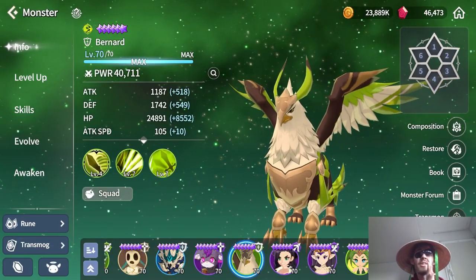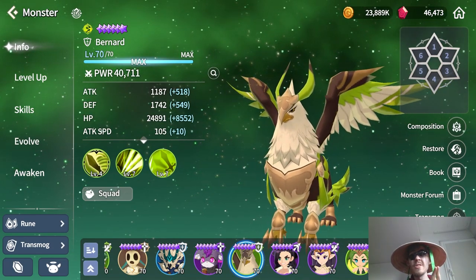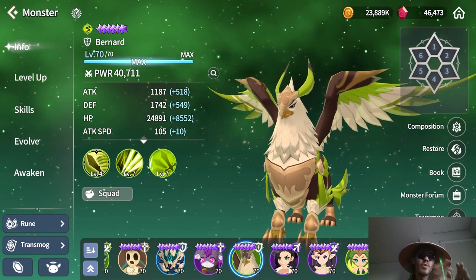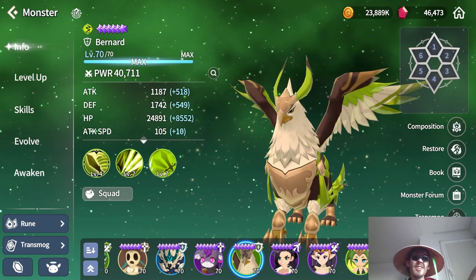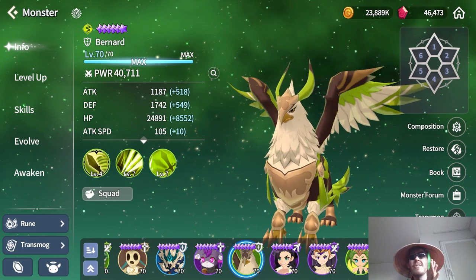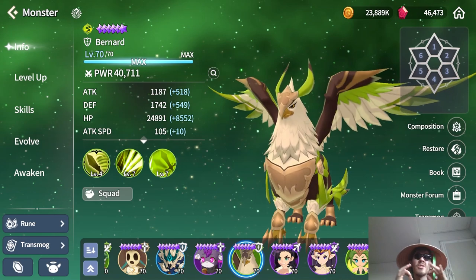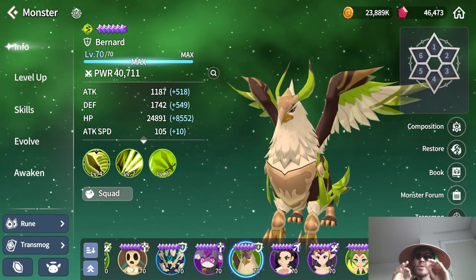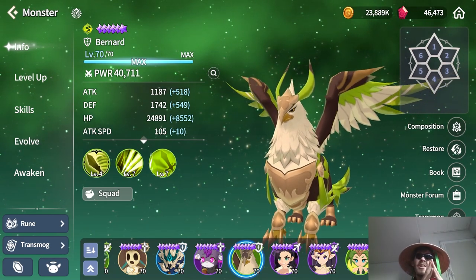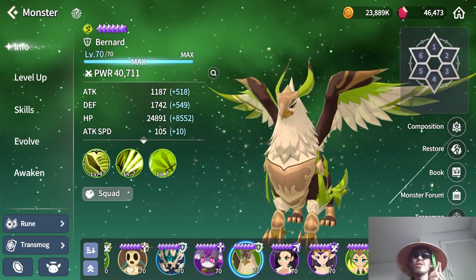Now let's start with four-star units. For this part it's super important to save up pretty much every piece you can get, because while three-stars you'll get quite a few dupes eventually, for four-stars it'll be pretty difficult to skill up — especially without a lot of four-star devil moms. For four-stars I've picked out a total of eight monster families.